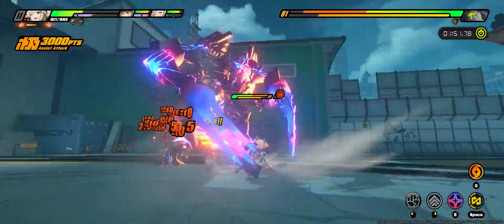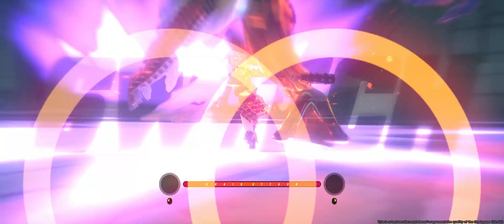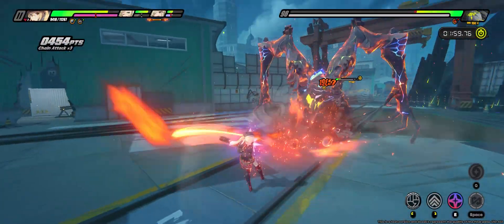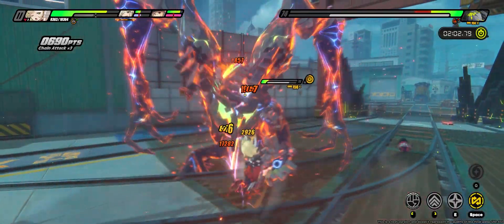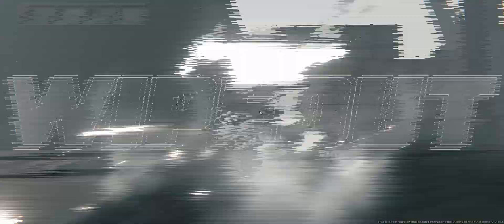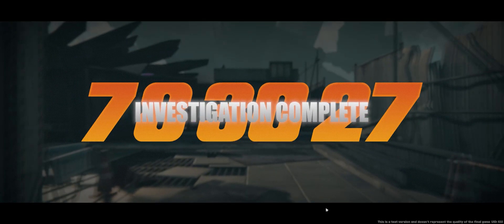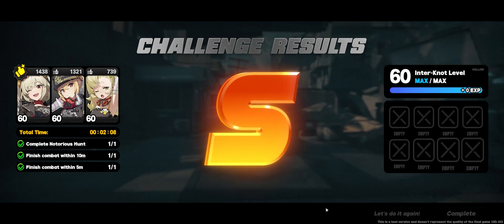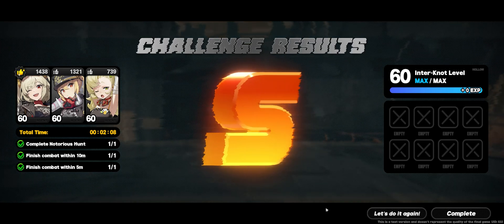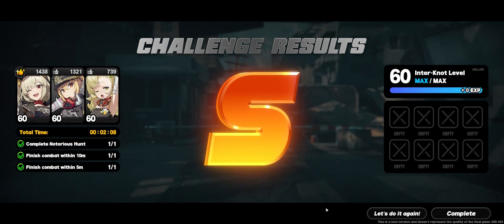We're looking pretty good approaching the tail end of the fight — no energy issues from Bernice. I toss out an ultimate from Lucy with the goal of switching over to Piper to funnel her energy, but instead I proc the stun and accidentally funnel to Bernice instead, so we end up not having enough energy right at the end on Piper — a slightly awkward finish — but 2 minutes and 8 seconds, not bad for a free-to-play team. On our premium team of 3 limited characters and 3 signature engines, we finished in 1 minute and 47 seconds. Swapping out Bernice's engine lost us 10 seconds for a 1 minute 57 second clear. Going to a full free-to-play team and losing Jane and Caesar only took us back another 11 seconds.